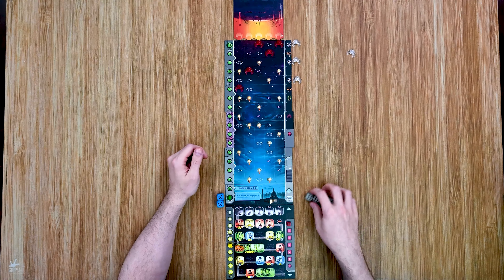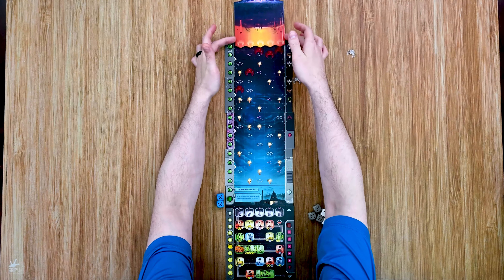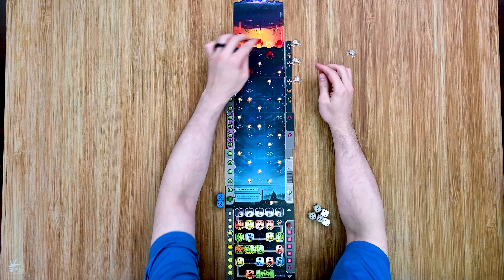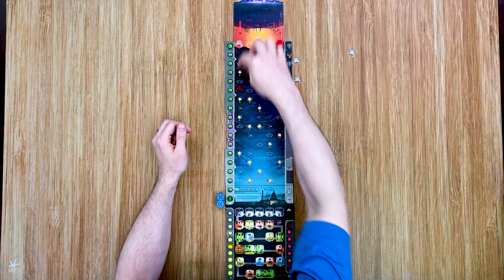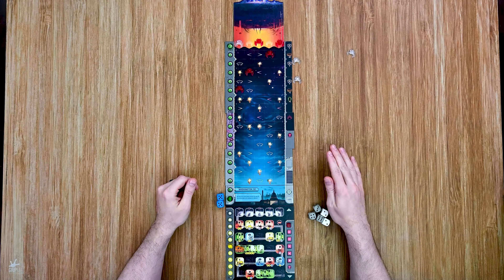Moving into the mothership phase — she moves forward one, which kicks the alien ships back up into their rows. It also adds a white ship into the space with the ship farthest along. That is the end of the mothership phase for this round.